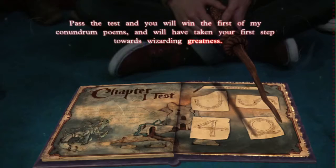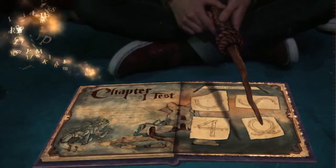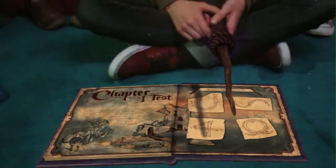Once you've learnt those four spells, there's an end of chapter test, which will test you on those spells. That will take you through many different areas that have tasks requiring you to use all four spells you've learnt in that chapter.